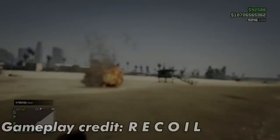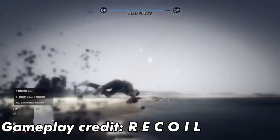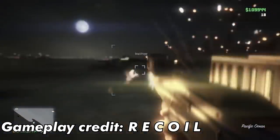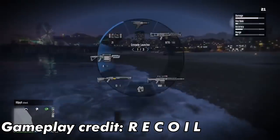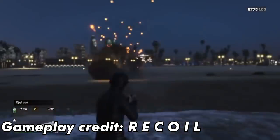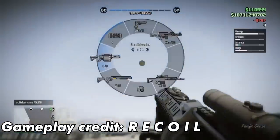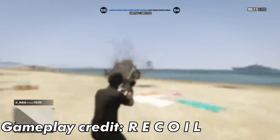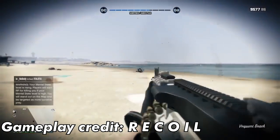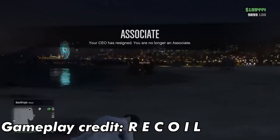The beach is where you'd probably encounter an actual tryhard for the first time in GTA. They shoot RPGs with the quickness, move fast while sniping, and always seem to be in a CEO. The beach is favored by tryhards due to the spawn locations, as most tryhards enjoy long-distance fighting with snipers and rockets. Those who learn all the spawns will see the most success here. All weapons are used here.